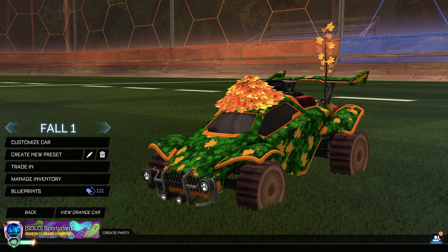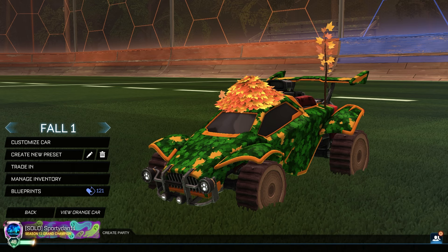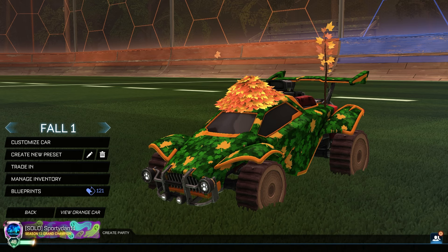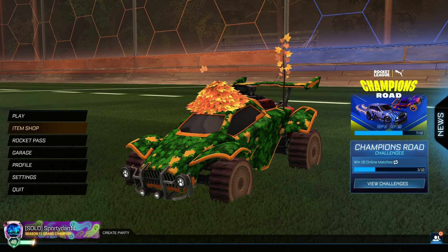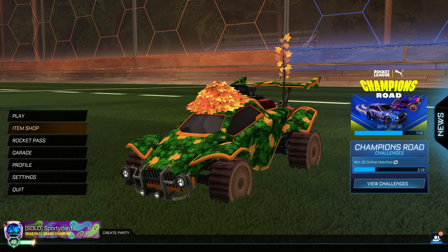Hey, what is going on guys, it is Fordan here, welcome back to another Rocket League car design episode. In today's episode I wanted to try something a little bit different — I've never made this type of design before. I want to create themed designs, holiday designs and stuff like that. Here we obviously have fall, because today, September 22nd, is the first day of fall in the northern hemisphere. So let's create a fall themed design, and we'll obviously do a winter, maybe a spring, a summer, all that stuff.